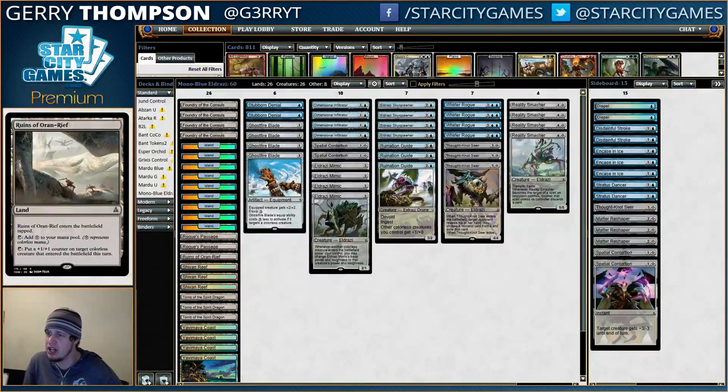Hedron Crawler is another potential inclusion. It is not very aggressive, certainly not as aggressive as Eldrazi Mimic, but it is pretty nice at accelerating into your Reality Smashers and whatnot. I've not played with the Mimics yet - I'm going to do that. Hangerback Walker is obviously a card that can fit in this deck as well, seeing as how it's colorless and fits the theme. When Hangerback Walker dies, it's really good with Ruination Guide, so that's pretty sweet.